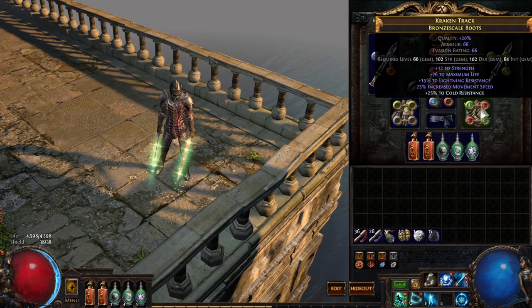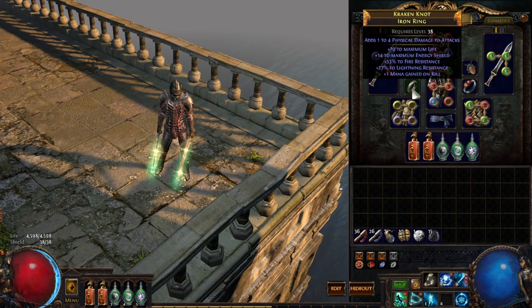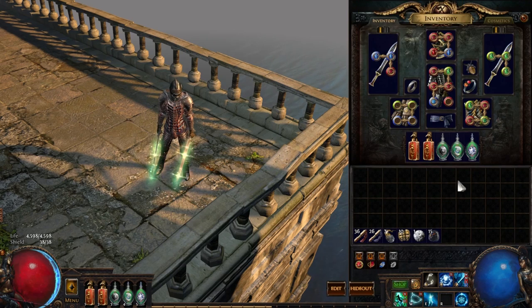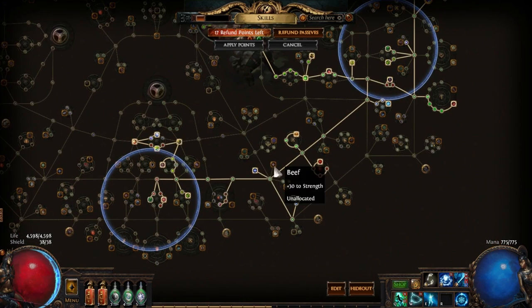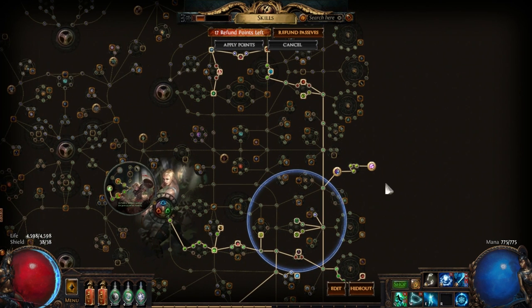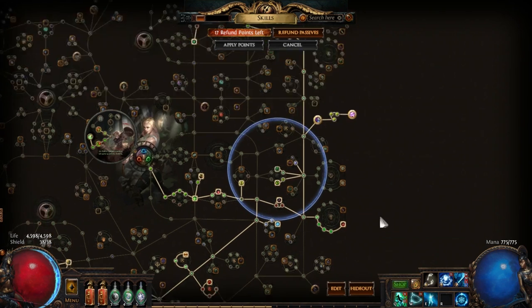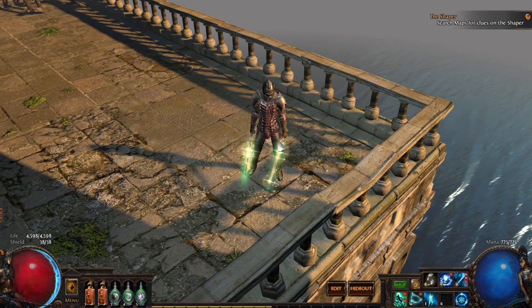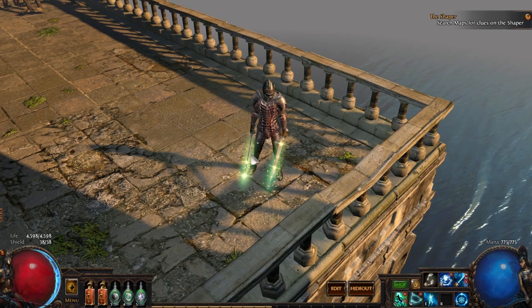Other than that, most of the gear was self-found, except for an amulet I bought for maybe five chaos — just for the crit multi and the life. I needed a little bit of strength at the time, and I've since dropped that node in the tree. It's not a perfect tree and I'm only level 79. But getting some jewel sockets and dropping a few nodes would be very, very good for me.